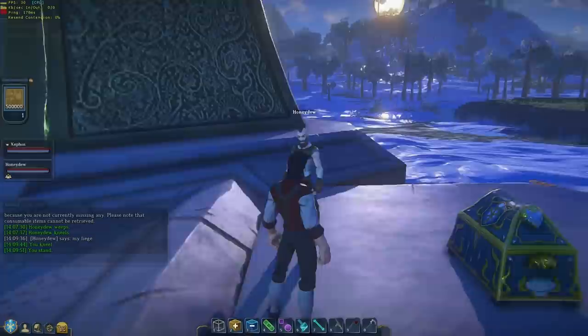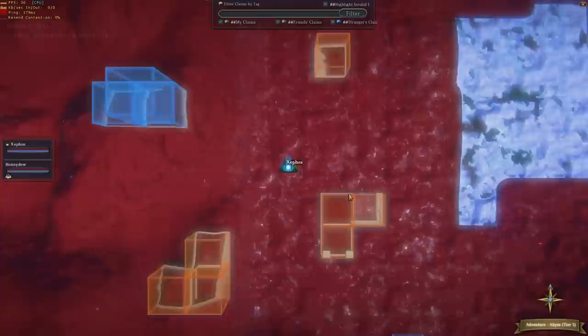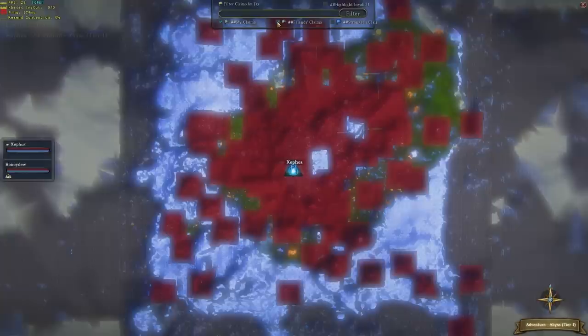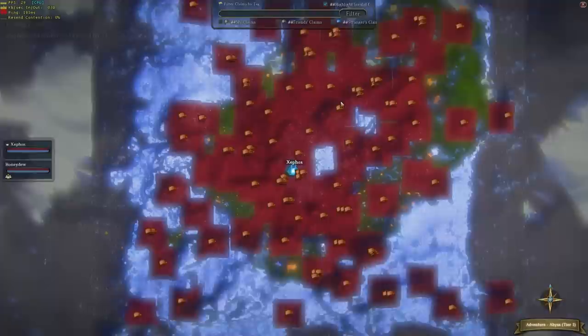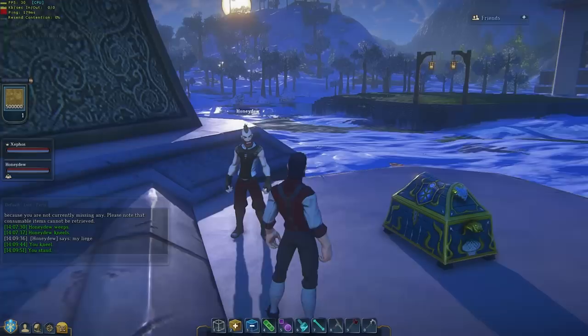There are going to be a bunch of different races added, so maybe one of them will suit you more along the lines of EverQuest. So we're in this landmark world — if you hit M you can zoom out on the map. All of this area here is claimed, so these are people who've grabbed up bits of land. There's lots of bits of land that we can grab and make our claim on — anywhere that isn't red.